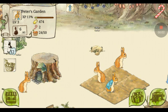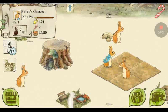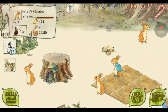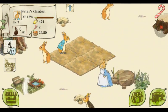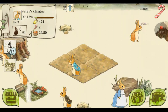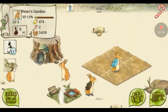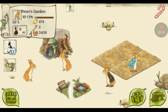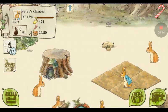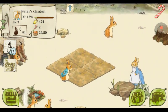Hi guys, today we are playing Peter Rabbit's Garden and it's a pretty fun game. I'll show you the characters: we have Benjamin Funny, Peter Rabbit, Peter Rabbit's mom, Cottontail, Floppy, and Mopsy I think it is. Their house is right here.